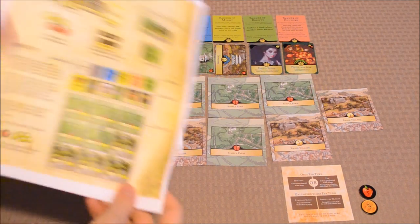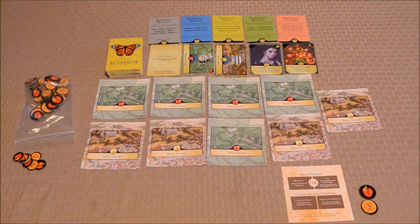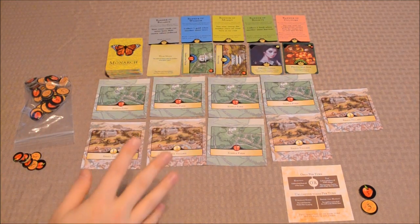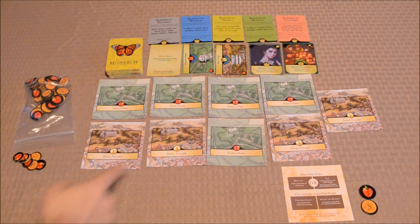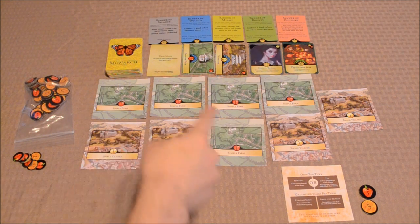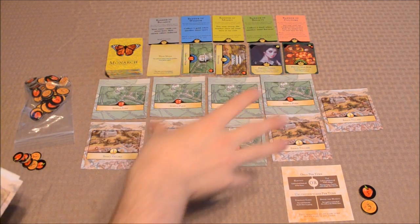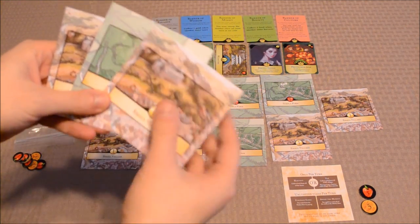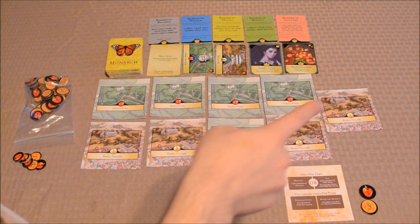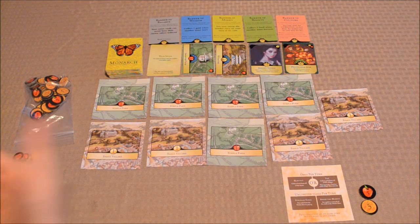I'm not going to go over all of the rules found in the manual, because as you can see there are a number of different pages. I'm going to give you the highlights instead. As far as game setup is concerned, you're going to want to form the land first, which is a 3x3 grid of nine cards — you'll have simple farms and small villages. I was trying to capture everything under one camera shot so it doesn't look like a 3x3 grid, but you'll shuffle the small villages and simple farms and deal them out in a 3x3 grid to form your land.